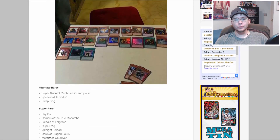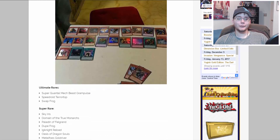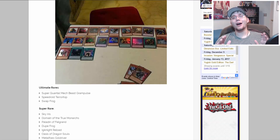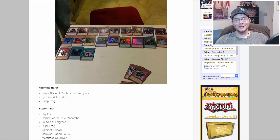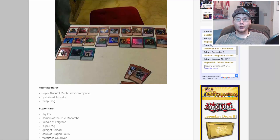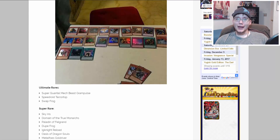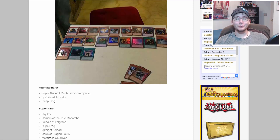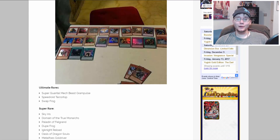First off, for our ultimate rares — which are the ones I know you guys are most excited about — we have Super Quantum Mech Beast Grand Pulse, Speedroid Terrortop, and Swap Frog. Yes, they ended up making a holo Swap Frog. People were a little upset when some cards were first revealed on their official Facebook. They revealed four cards and one of the super rares is Dupe Frog, and people were asking where Swap Frog was. Well, it's one of the ultimate rares, which is actually pretty good. It's going to be tougher to get but it looks awesome.